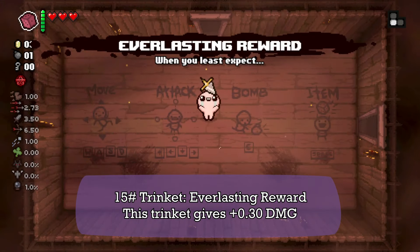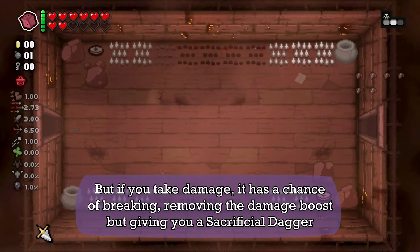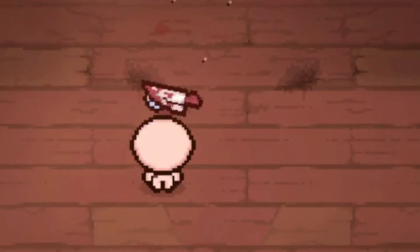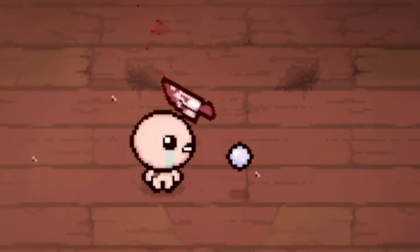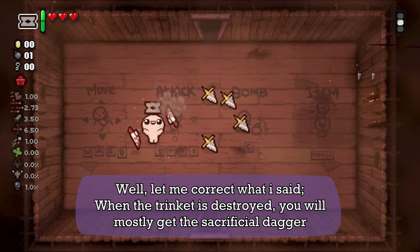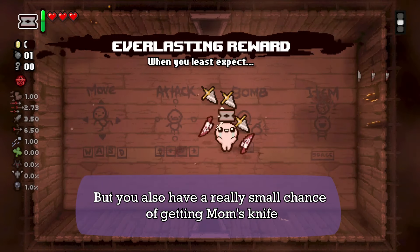Next we have the Aero Lasting Reward. This trinket can give you 0.30 damage. But if you take damage, it has a chance of breaking, removing the damage boost and giving you a Sacrificial Dagger — which in my opinion is a really good deal. When you pick up this trinket you will mostly get the Sacrificial Dagger, but you also have a really small chance of getting a Most Knife.